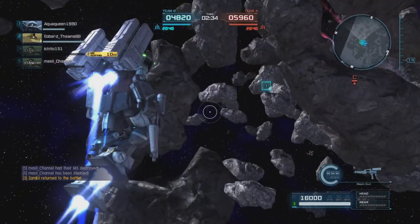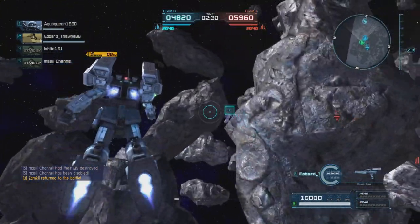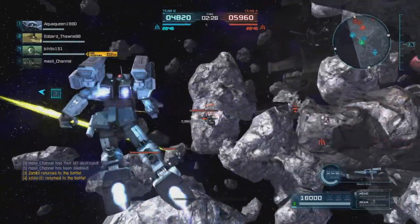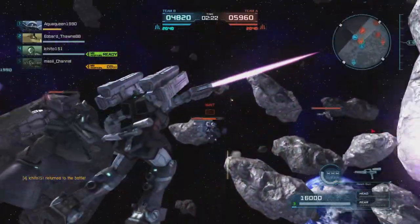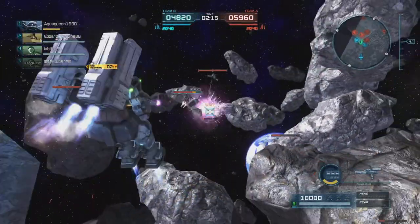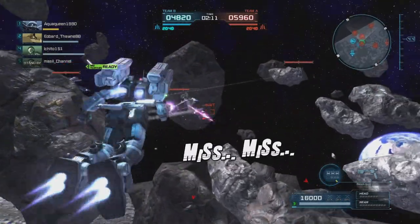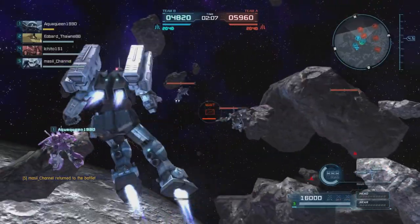We're going to spawn in at B and we see that number one is in some trouble, so we're going to try to come up and back him up. We throw some damage that way but can't quite do it. We give the raid a smack because he refuses to pay attention to me, miss him with that downswing, and do our best to throw as much damage out as we can while strongly, strongly missing.